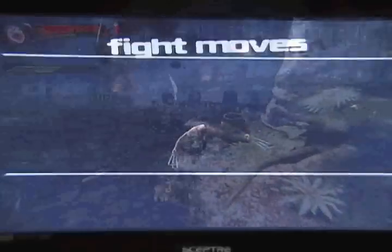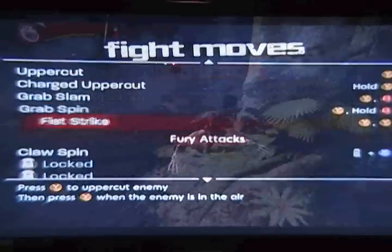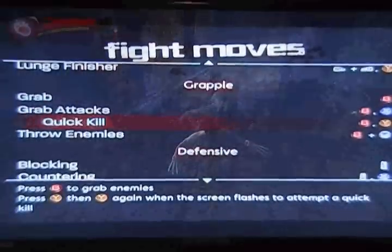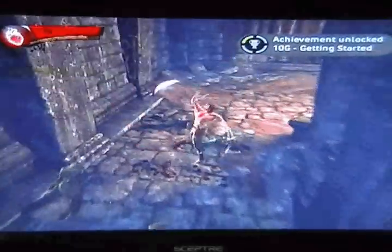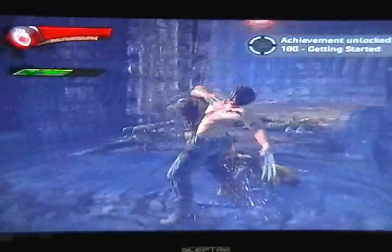Lastly is your Fight Moves tab. This is just a list of all the moves that you've acquired throughout the game, and it's good to refer to if you're stuck on a difficult boss. Now that I've got the boring stuff out of the way, I'm going to talk about Feral Senses, Secret Collectibles, and Combat.